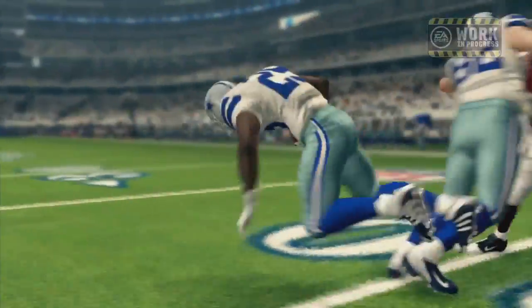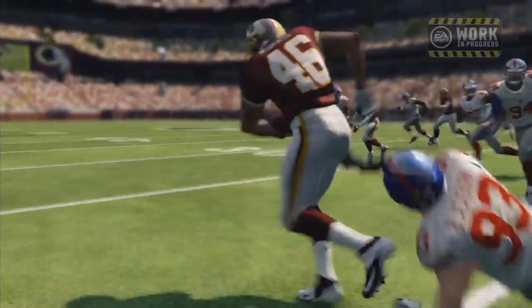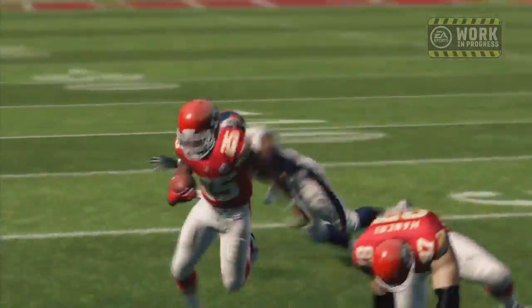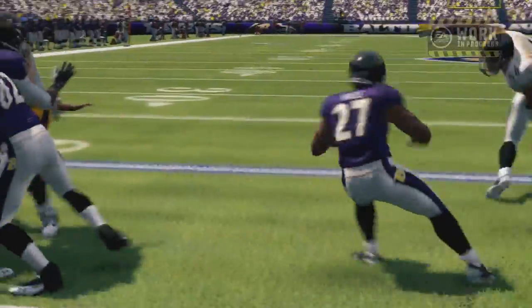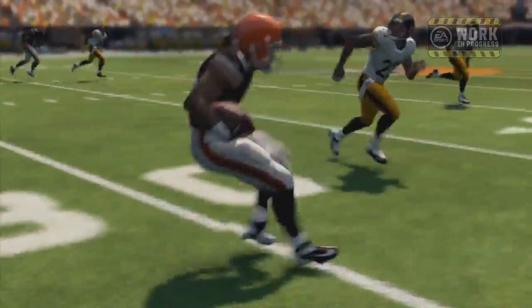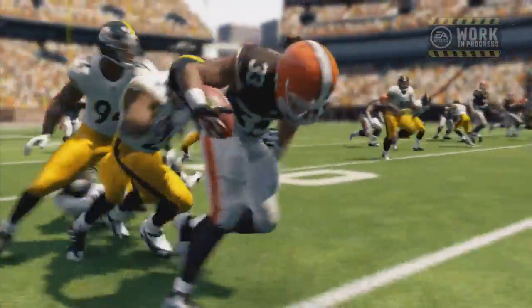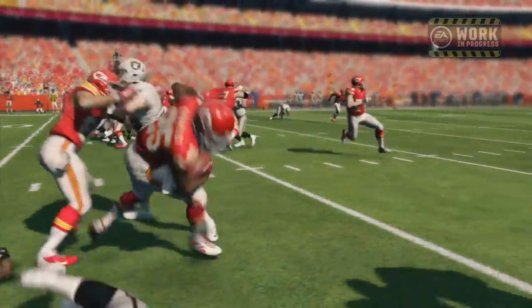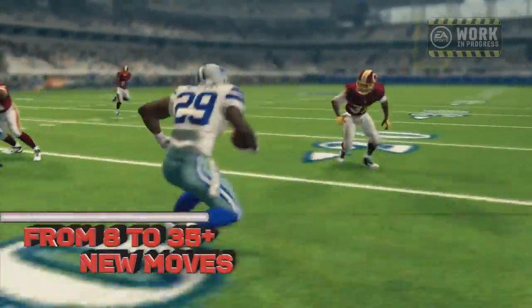I loved using the right stick and running the ball in Madden 12. However in Madden 13 it wasn't as much fun because I didn't like how NCAA and Madden now had that really slow juking animation where the player would basically leap off of the ground with both feet — I'm just like, why is this in the game? But I'm hoping that this brings some really cool sequences you can do with your players.